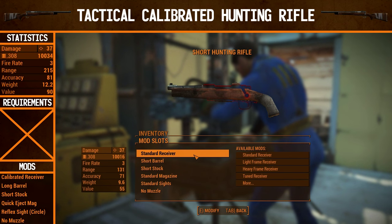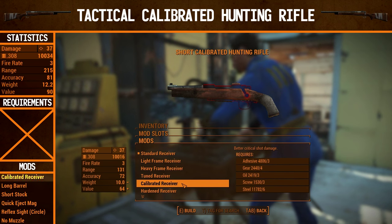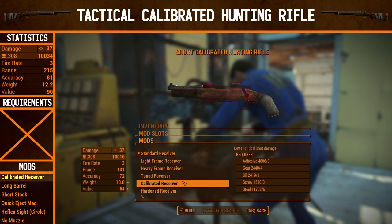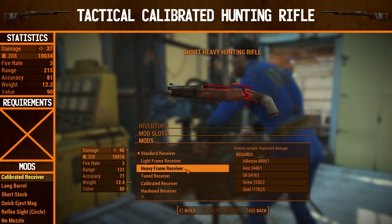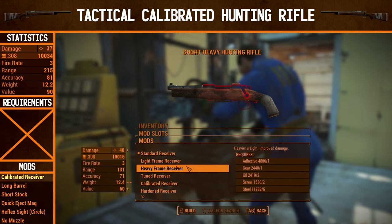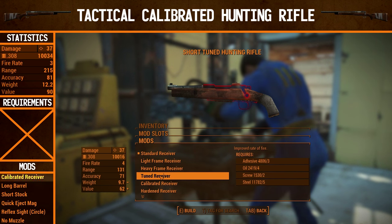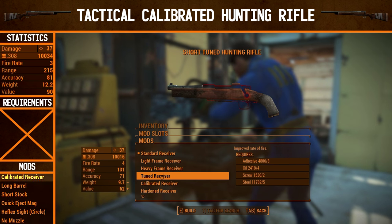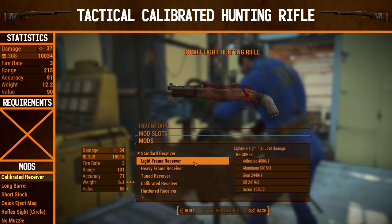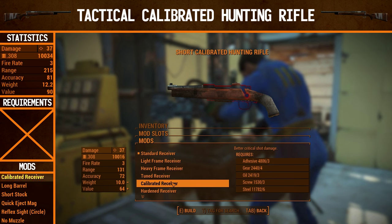It is time to start some upgrades. First of all we're going to go for the receiver — we're going to go for the calibrated receiver, which just improves the critical shot damage. There is no improvement in regular damage or anything else, but there aren't really too many amazing options here. You can go for the heavy frame receiver which does improve the damage a little bit, but 3 extra damage on top of 37 is a fairly small number. Improving the rate of fire is completely pointless on this thing, and I don't know why anyone would go for lighter weight and reduced damage. So we're going to go for the calibrated receiver.